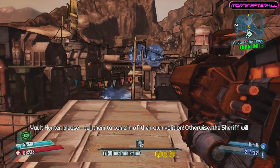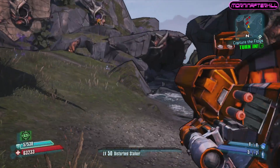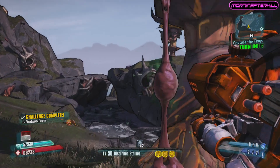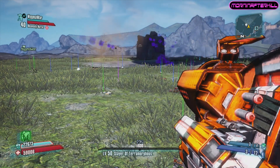Let's take a look at how devastating this weapon is against regular mobs. If you just shoot it in a general direction it is a splash damage monster, and sometimes you don't even have to come close. This is an E-tech rocket launcher made by Maliwan, so it's always going to be elemental.